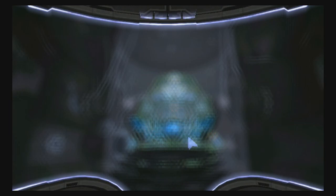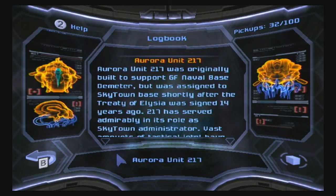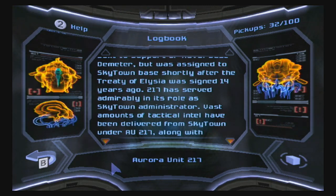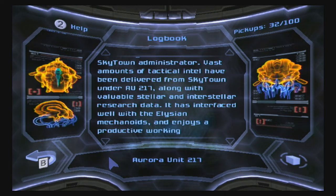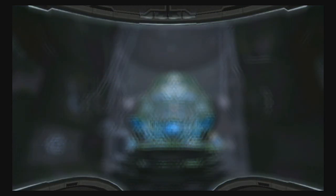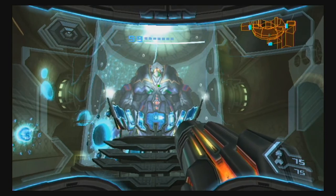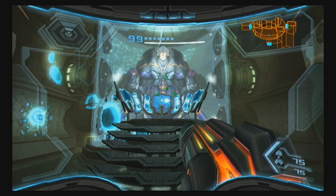Before we go, I got a scan: this is Aurora Unit 217, an organic supercomputer in charge of maintaining Skytown. Aurora Unit 217 was originally built to support GF Naval Base Demeter but was assigned to Skytown Base shortly after the Treaty of Elysia was signed 14 years ago. 217 has served admirably in its role as Skytown administrator — vast amounts of tactical intel have been delivered from Skytown under AU 217 along with valuable stellar and interstellar research data. It has interfaced well with the Elysian mechanoids and enjoys a productive working arrangement with them. Thank you very much for watching this episode of Let's Play Metroid Prime 3 — I've been reddxparasite, signing out.